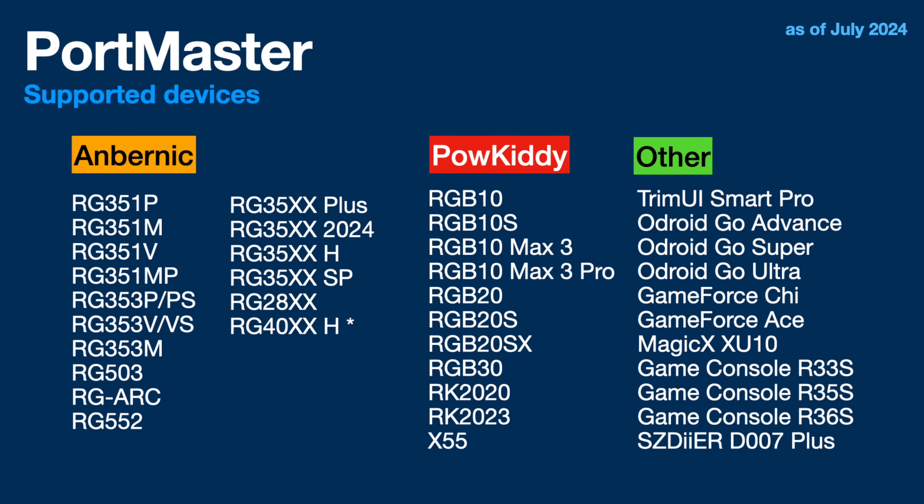Let's go back to the full games list. You might be wondering how so many different devices are supported by Portmaster — this has got to be a lot of work. One of the reasons is that many devices use the same chipset. Let's start with the handhelds that run on the Rockchip 3326. This chip has been around for about five years, so there are a lot of different handhelds that use it, and many custom firmwares support these devices, which means they work with Portmaster.